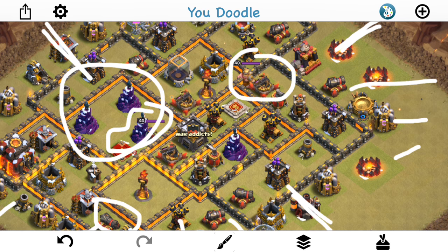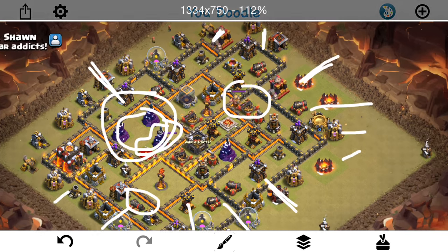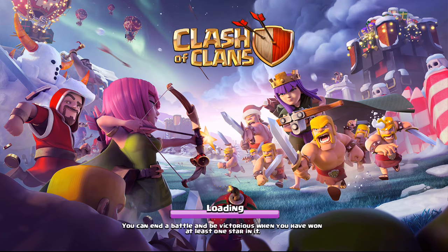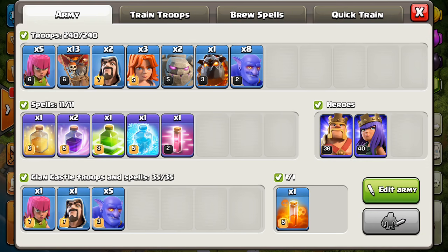I'm a little concerned about this area with the Queen, the Wizard Tower, and the Teslas. I'm hoping my Kill Squad gets deep enough with all those spells I'm investing — we're just going to have to see how it plays out. Let's go into Clash of Clans and try this thing out. It's going to come down to the Kill Squad. Got to make sure the deployment is smooth with the spells. I'm thinking: Jump first, then Rage, Freeze, Rage, Heal. The Poison's somewhere in the mix — maybe after the Jump to get the Poison down early after the CC troops.